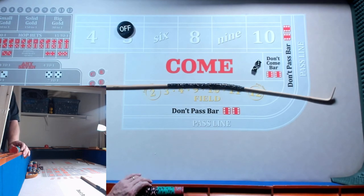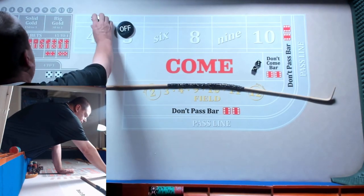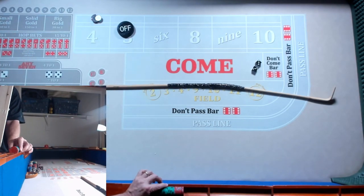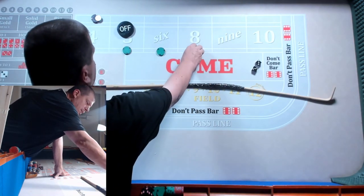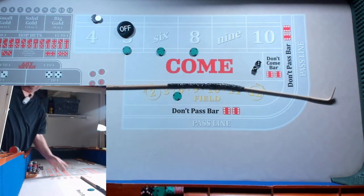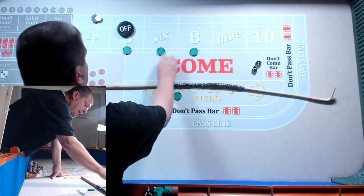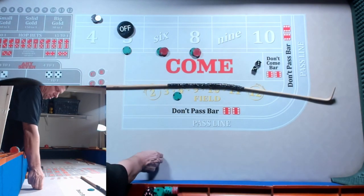What we're going to do is start with the 4. We're going to lay the 4 for $400. We're going to do an Iron Cross — $50, $70, $70, and a quarter in the field. So let's just take a look at this, see what's going to happen.